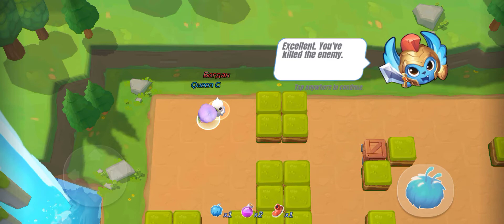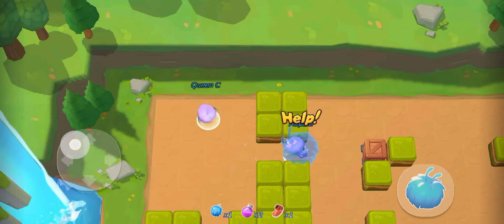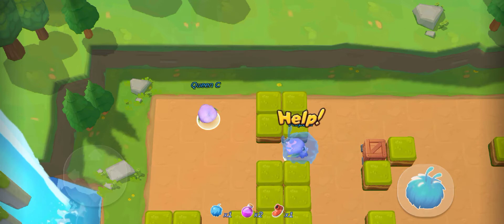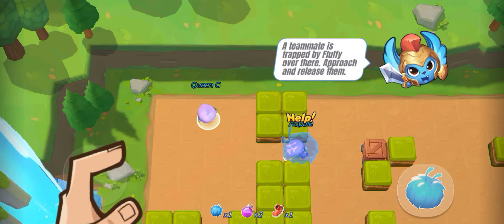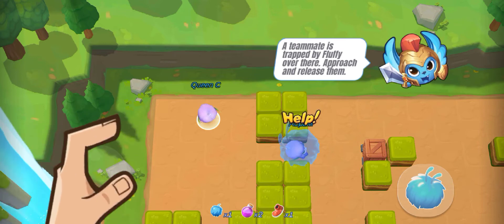Excellent! You've killed the enemy. A teammate is trapped by Fluffy over there — approach and release them.